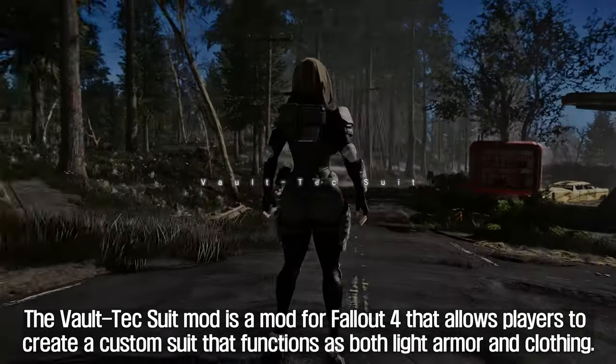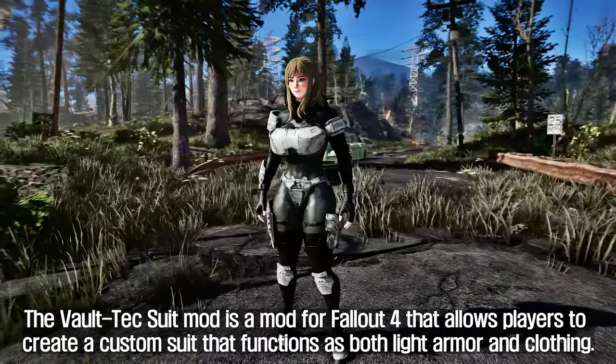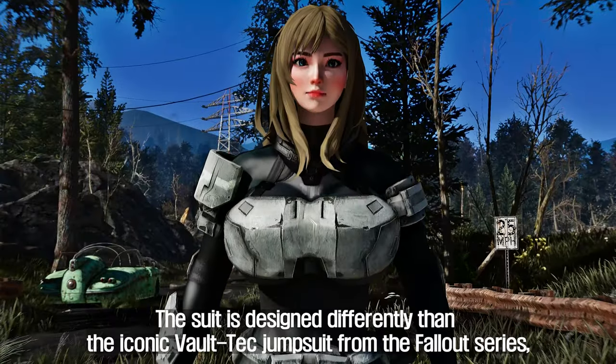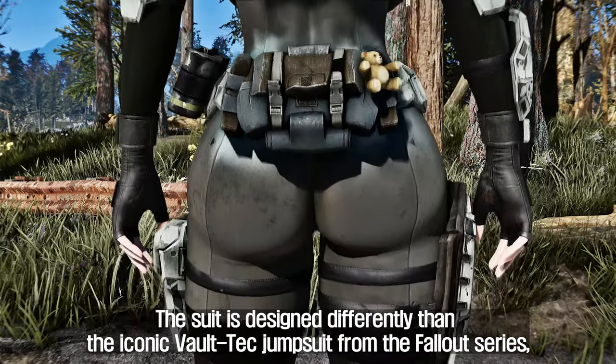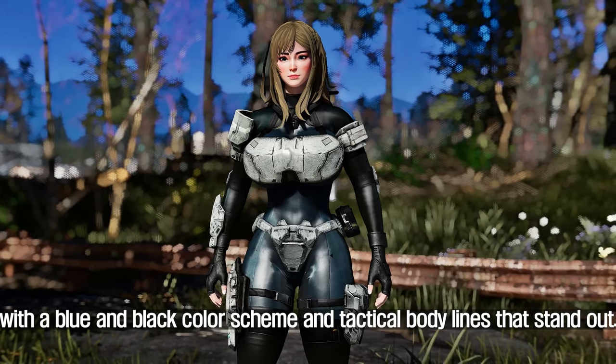The second mod to introduce is the Vault Tech Suit. The Vault Tech Suit mod allows players to create a custom suit that functions as both light armor and clothing. The suit is designed differently than the iconic Vault Tech jumpsuit from the Fallout series, with a blue and black color scheme and tactical body lines that stand out.